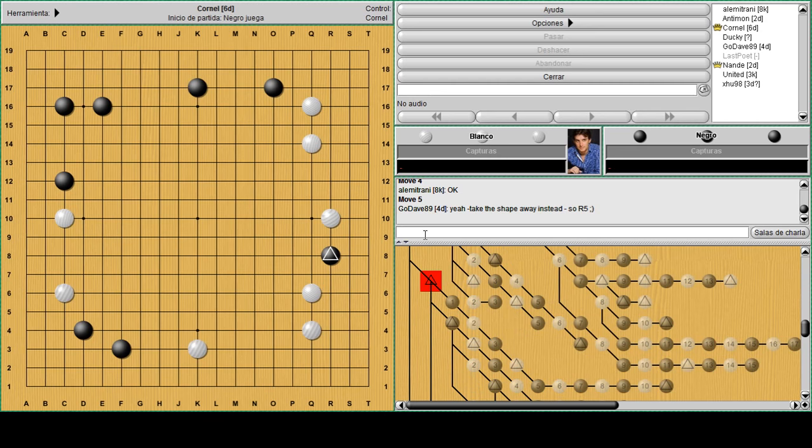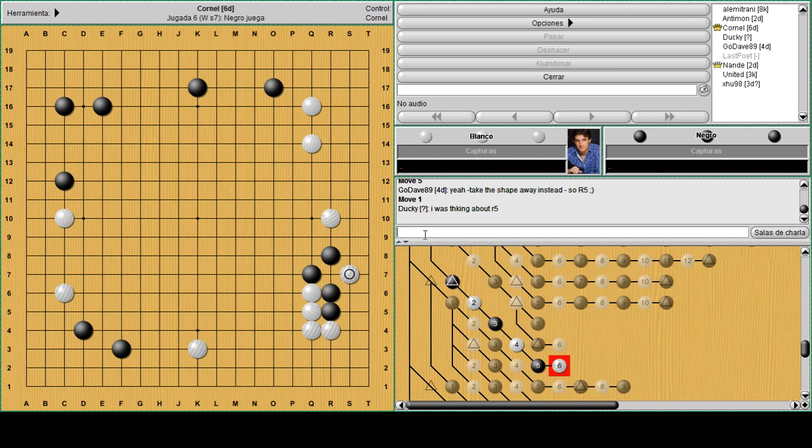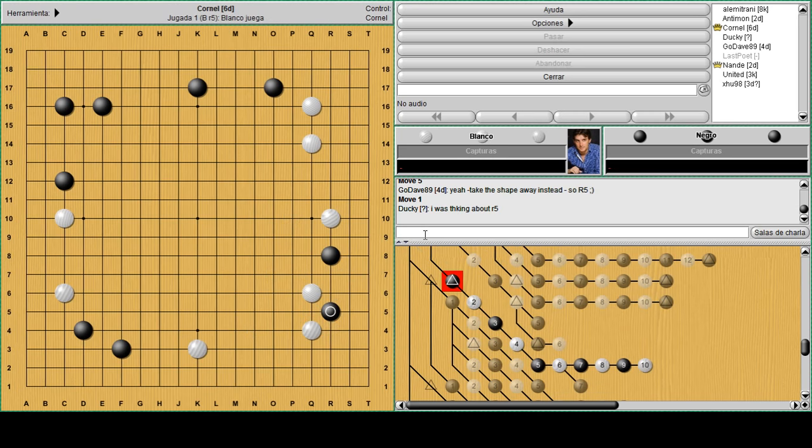R5 is possible here, but something like this will happen. If R5, what do you do against this peep - go down or connect solid? The problem is the same as before: in the end you have to jump out and white will just build the bottom and the right side while attacking the heavy group. It looks a bit heavy for black.